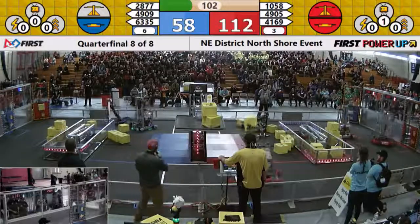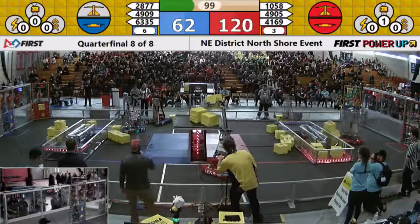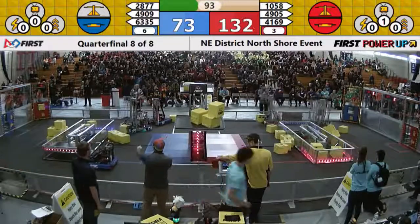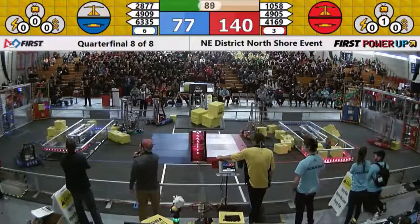This might be a tough match for blue — but 6335 comes alive, as does 2877. Here you see the Pirates dropping off another cube on their scale. Red Alliance in control of their switch. Blue Alliance in control of their switch. That red control of the scale is going to be big.